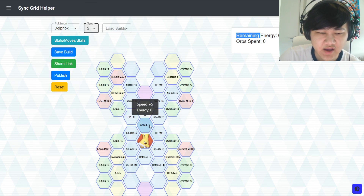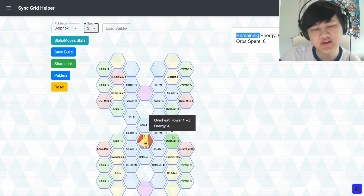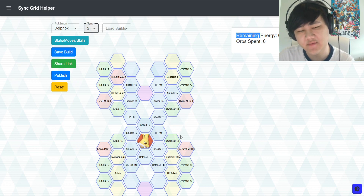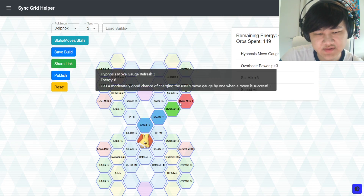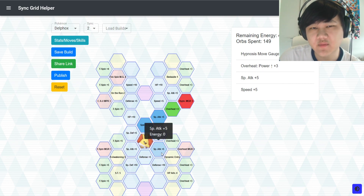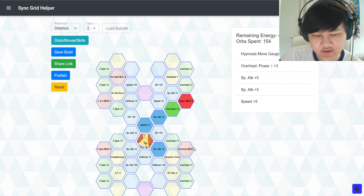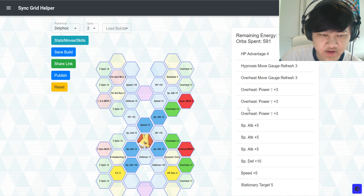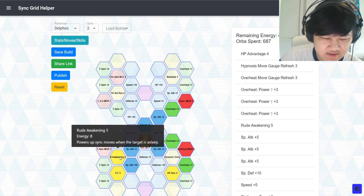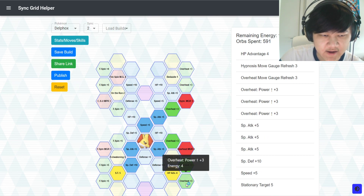Moving on to two out of five — it's mostly the same, however it depends on what Lucky Skill you have. Lucky Skill is pretty important on Delphox in terms of which builds you go for. At two out of five you could actually build some offensive builds — pick up Hypnosis MGR. With two out of five you'd probably want Dauntless since you don't have Impervious yet. You come in, pick up Overheat, HP Advantage, come down, pick up Stationary Target 5, and still have Hypnosis Movegate Regen, Overheat Movegate Regen.